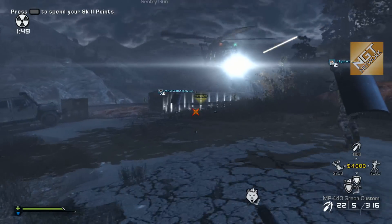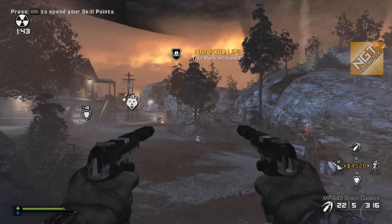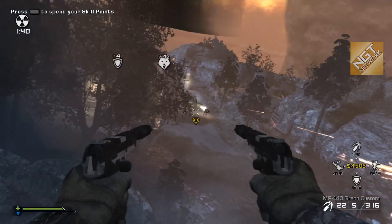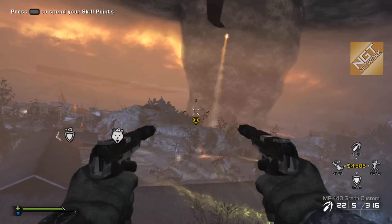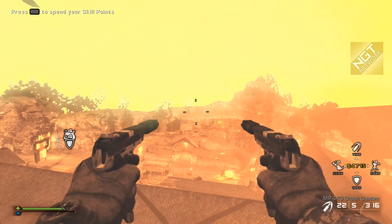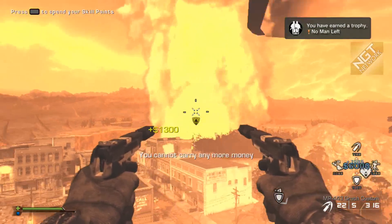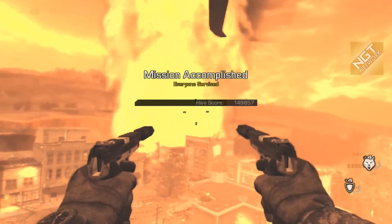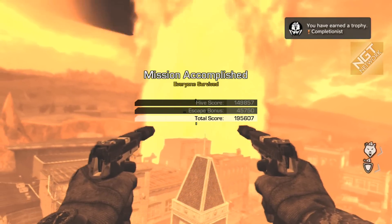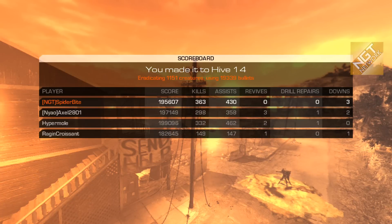We're going to be posting more videos about strategies for getting to the end, completing the game most effectively with some variations, and also some other challenge gameplay for Extinction. You can get three trophies at once here, or even more if you're running a relic, which we'll describe later. There's the No Man Left trophy — I already had Sprinter and Made It Out Alive. We also got the Completionist, which we'll be showing you in a separate trophy guide. Hope it helps. I'm Spider-Bot, out.